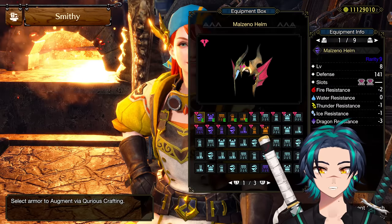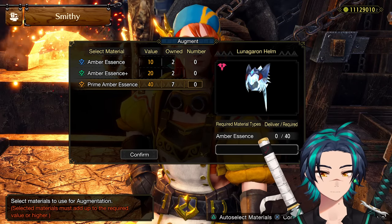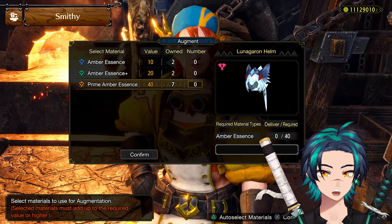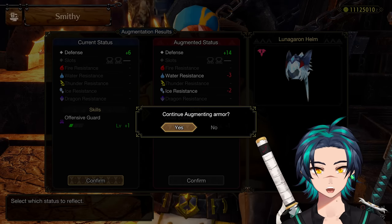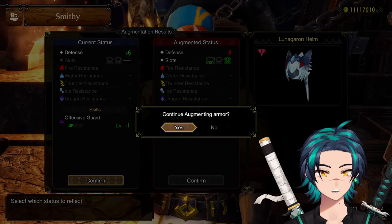So now we're back in and just to confirm, I'm going to do the same thing over again. As you can see, because we didn't save, we didn't use any of our materials, so we got all our stuff back. And as you can see, Load Shells, Master Mounter.